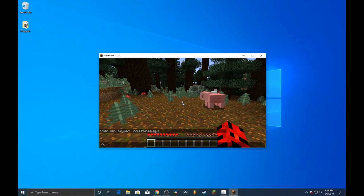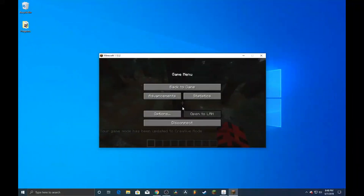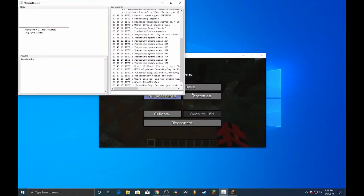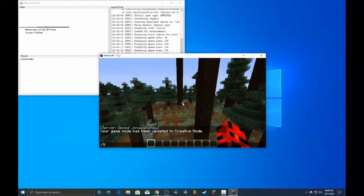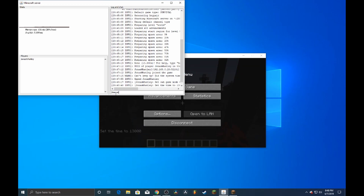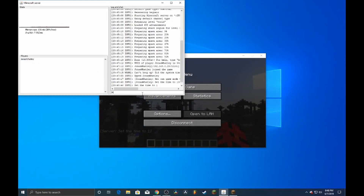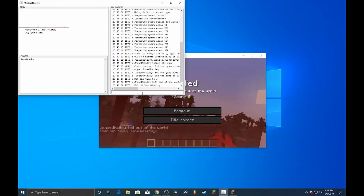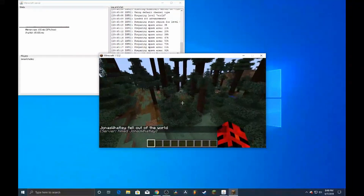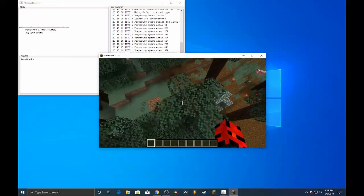Now you can do things like type 'gamemode 1' and you'll be in creative mode with cheats enabled. Other people who join will not have that ability unless you use the op command with their gamertag. The command line here works the same as in Minecraft — you can type 'time set night' to make it night, or 'time set 1' for daytime. You can also run 'kill' followed by your gamertag to kill yourself. Super great functionality, but only available to moderators.